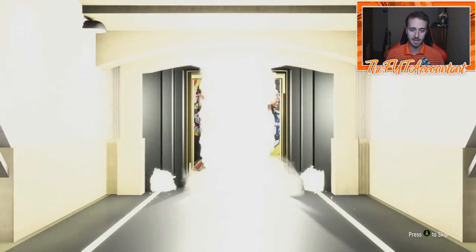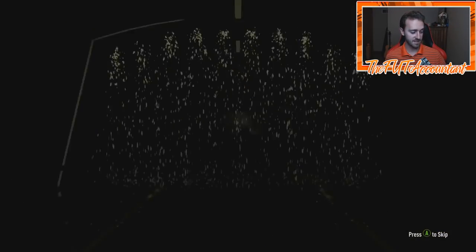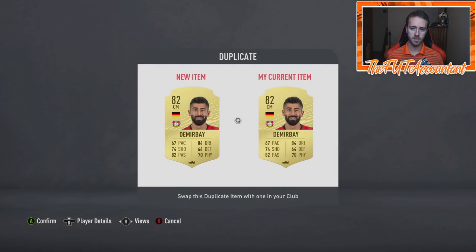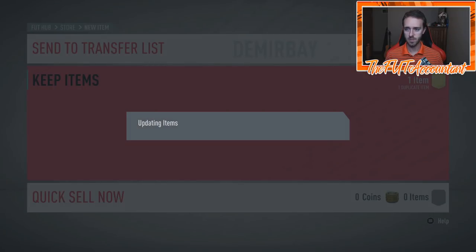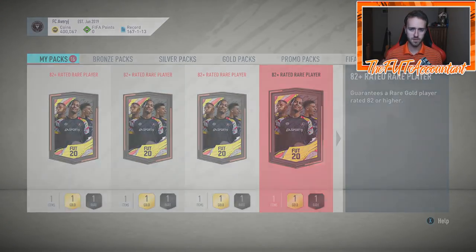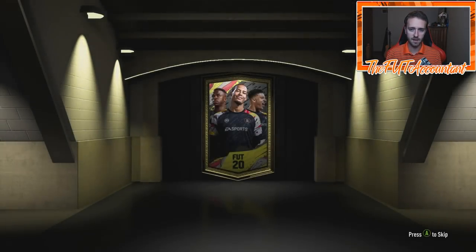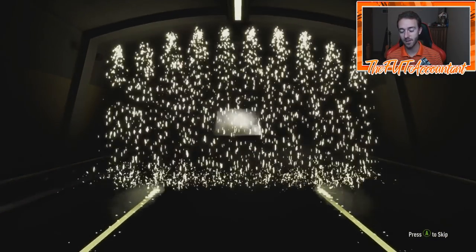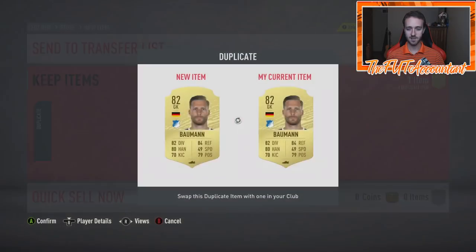The value on these packs has been helped out a lot by that second pack. Pack three is Demirbay — no good. At least we have a tradeable one we can throw up. So we have two 82s and then the 84 so far — not the best. We're hoping for those 85s and 86s. Another 82 — back-to-back packs. Three 82s now. Bombing.